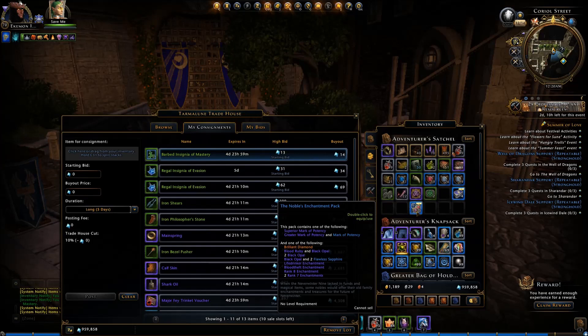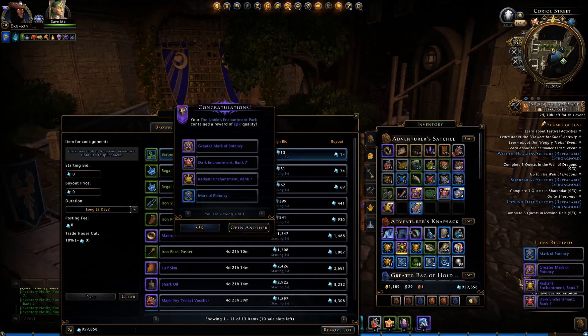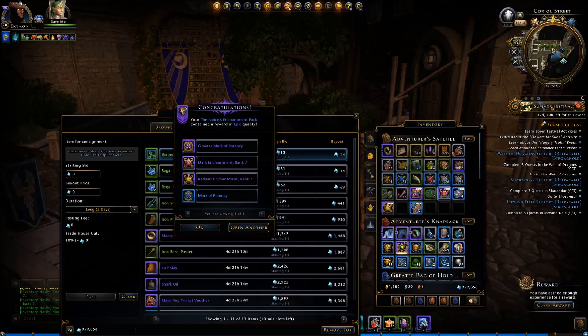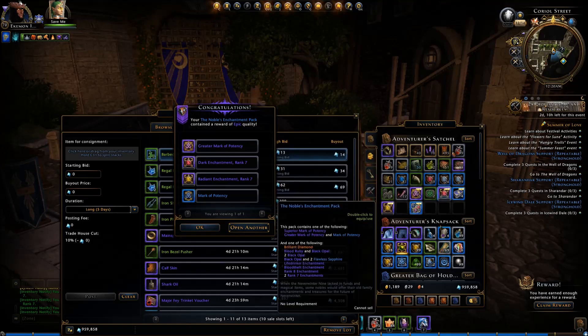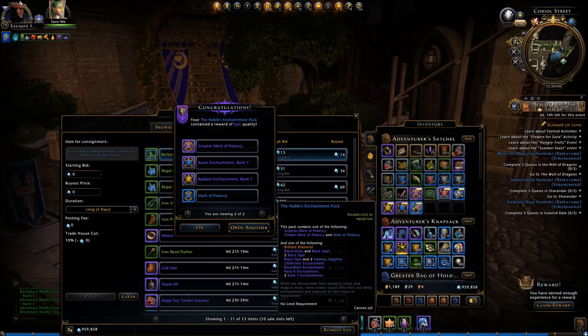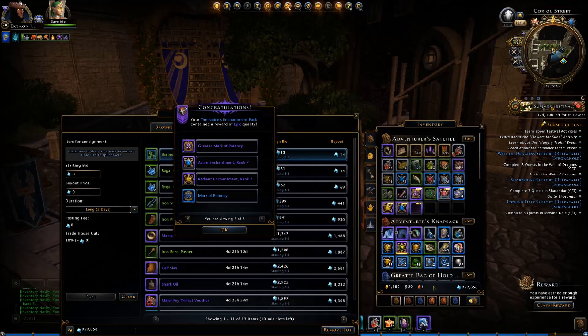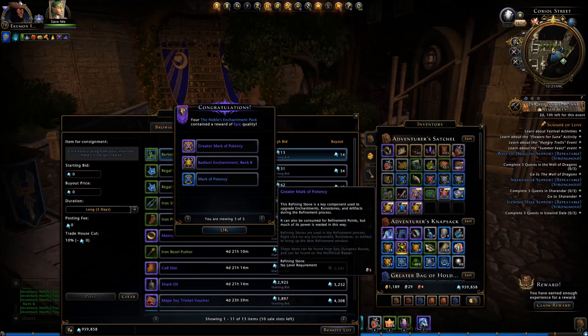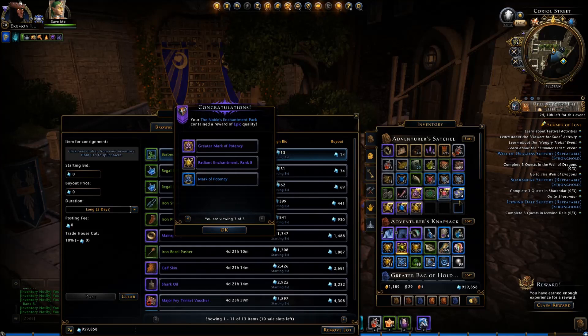Alright, I'll open one of these Noble's Enchantment Packs. That wasn't too bad — got one of those. We'll open one more of those. Another diamond, maybe? Nah, I got another Greater Mark. We're not doing too bad on those. Might as well take the last one. So we've got three Greater Marks and some Rank 8s. I could do worse — wasn't too bad.